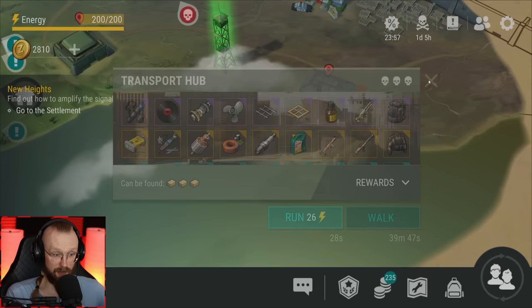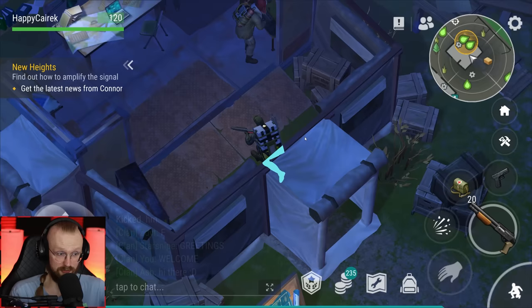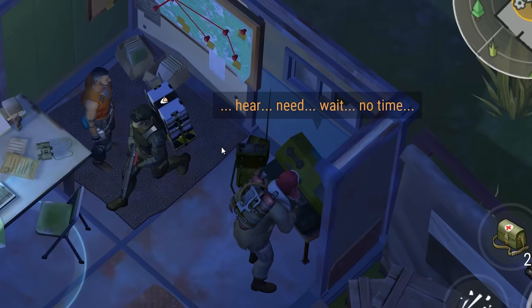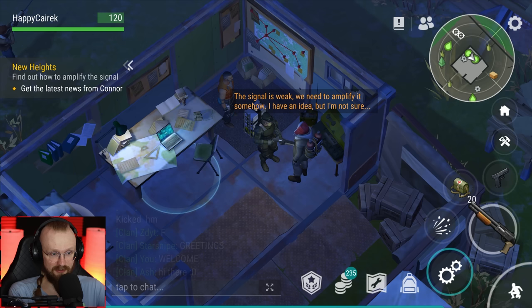Welcome to the settlement. Now we can go talk to Connor. I've heard some things about changes to expeditions — we might check that stuff out. Here's that signal again. So do we have to talk to Connor? That's what Connor says: the signal is weak, we need to amplify it somehow, he has an idea but isn't sure. It looks like we'll have to talk to Chris here.